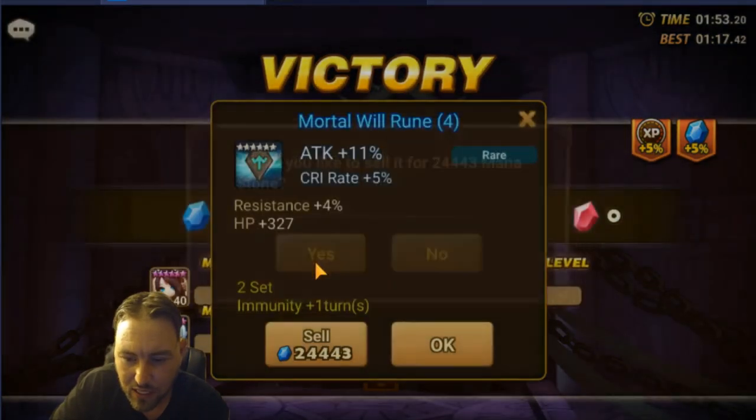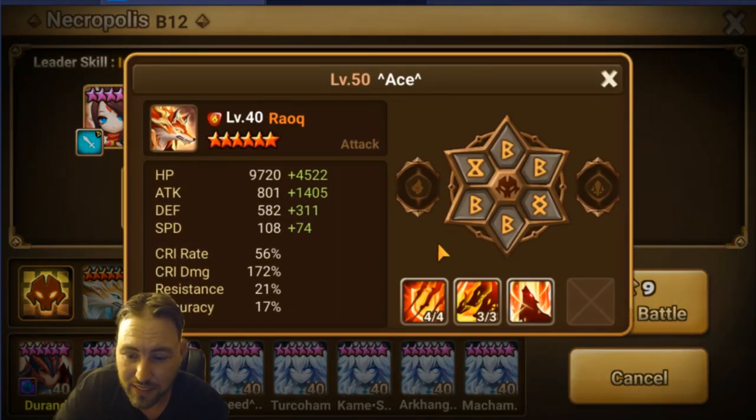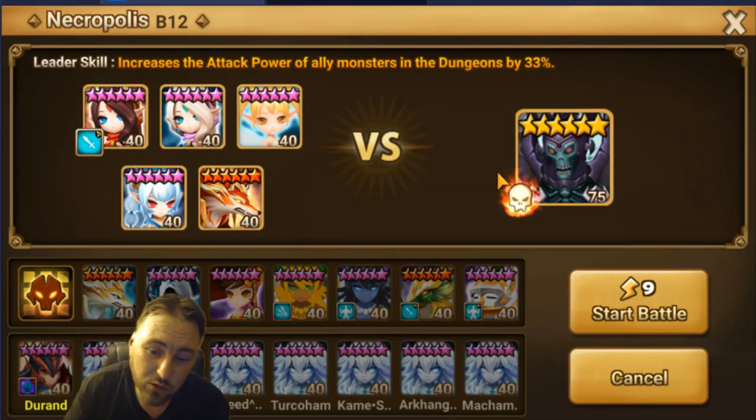I really recommend this team — I hope you guys can replicate it. I forgot to show the Rock, so: he is on attack, crit damage, and attack — he's the only one I didn't put on HP. It's working for me; he really never dies. If he starts dying for you, check your team and see what the problem is. You can always switch him to HP if needed. Anyway guys, your Necro B12 safe farming team is China, Deva, Sabrina, Theomars, and Fran — now you know.